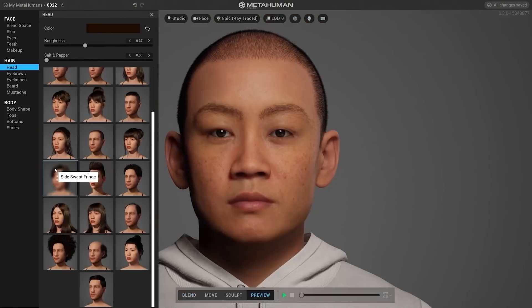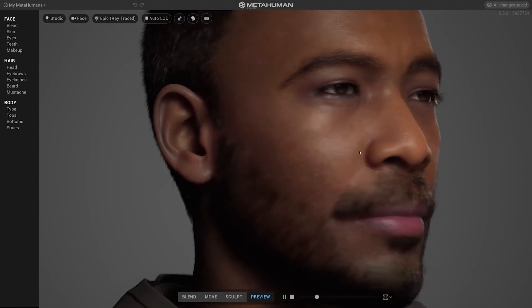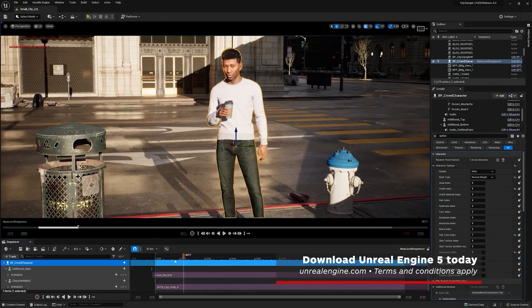In the last year since launch, over a million MetaHumans were created, and it's amazing to think about the many experiences that will generate. So why don't you pick your own and start telling your story? Question the very nature of your reality and play around with the MetaHuman Creator when you download Unreal Engine 5 for free today.